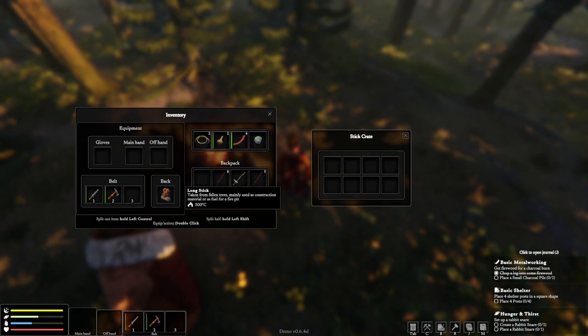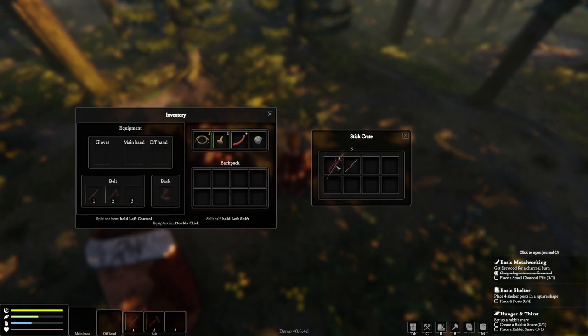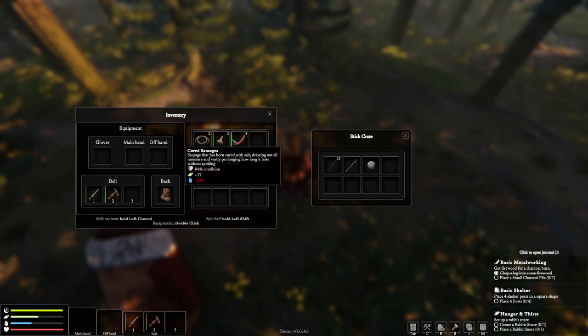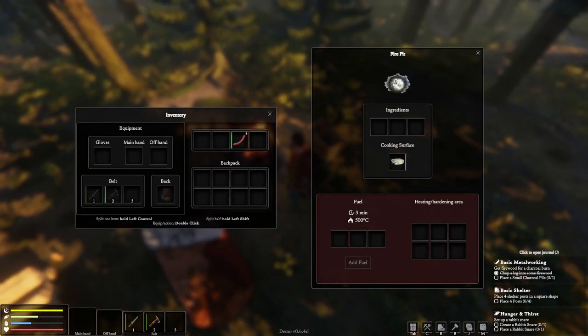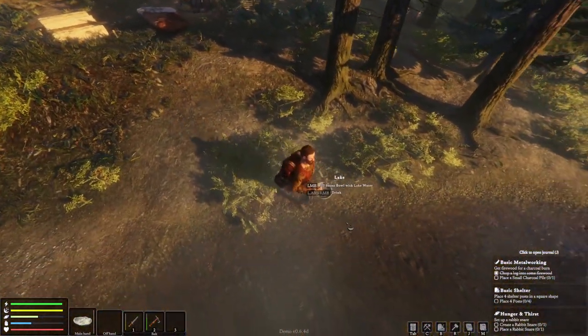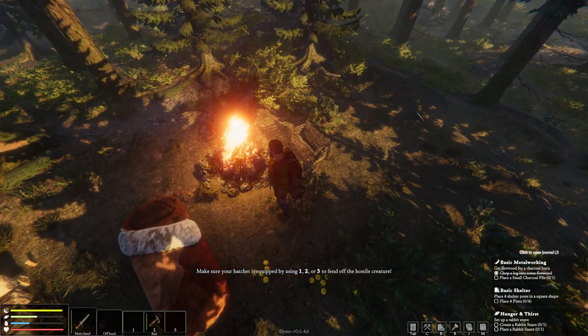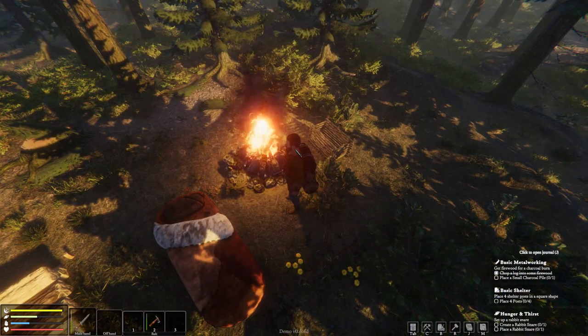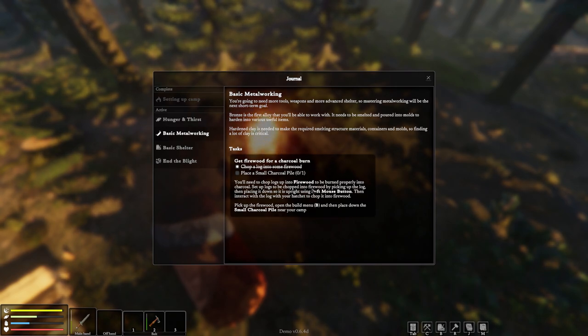I'll dump everything in here — is there a fast way to do this? I'm not seeing one. I'll hold on to the sausage. Let me boil some more water while the fire's still going. Looks like I'm under attack — oh, a coyote! It ran away because of the fire. It looked bigger than a coyote at first. Now I'm also trying to figure out how to make charcoal.